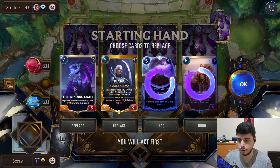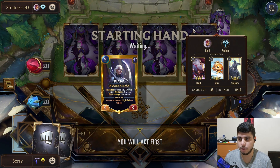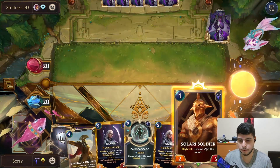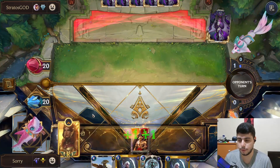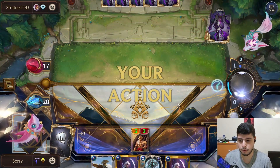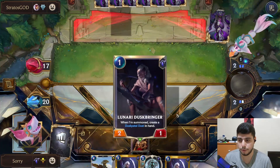We're up against a Bard deck — kind of an Overwhelm Chimes deck I guess. Not sure if they run anything weird in there. I can go with this and put early pressure, into a Diana maybe later, into Pale Cascade to activate her Challenger.